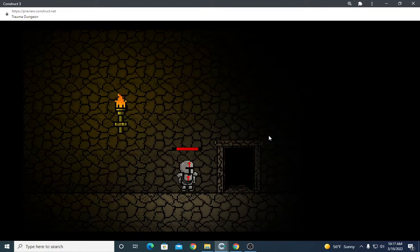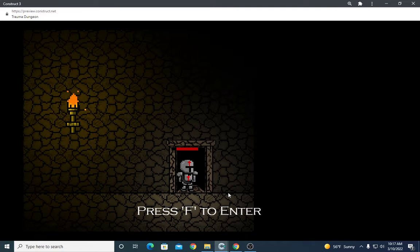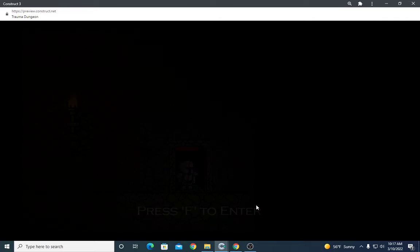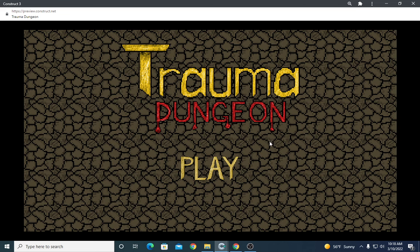Once you defeat the boss, that'll make this door appear right here. Hit F on the door and it'll fade to black. More content will be coming soon to Trauma Dungeon, and just like that it'll send you back to the title screen.